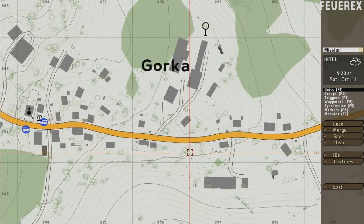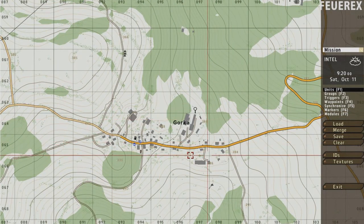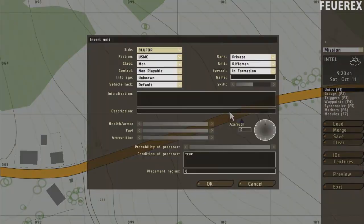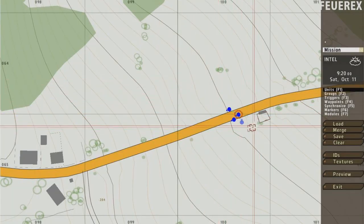The first mission will be very easy to make — get from point A to point B, and of course expect some trouble on the way. So choose a nice place for your mission and create a player's unit. Now make other members of his group. If you are making a multiplayer mission, make all units of your group playable. If not, make them not playable. Now make some enemies.